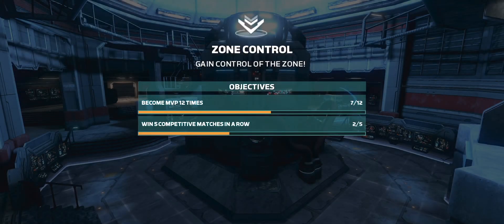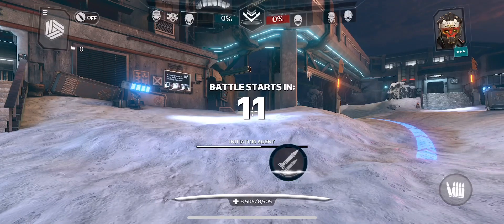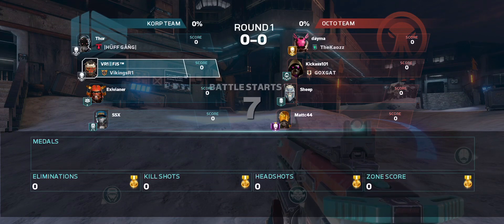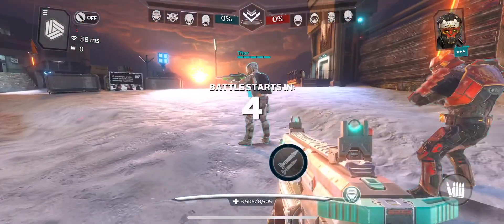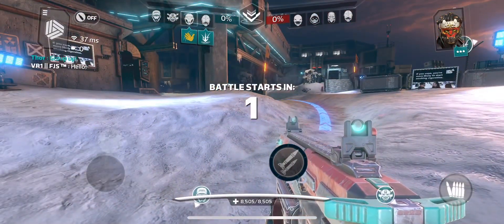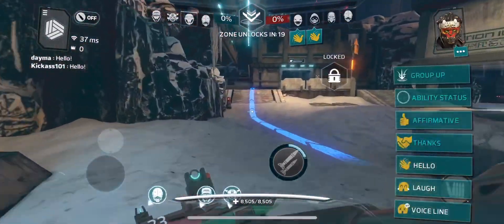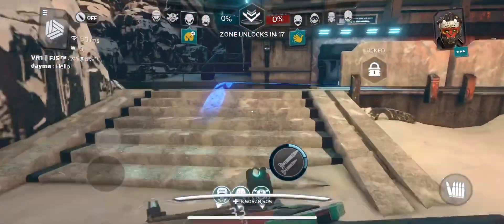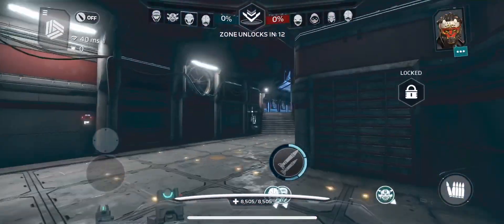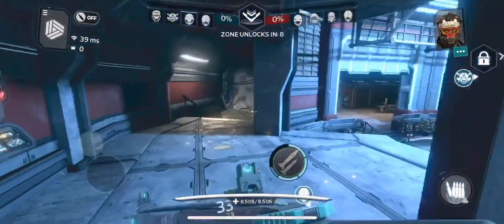Got some Modern Combat Versus action coming at you. It's competitive arena weekend and we have a 2v2 zone control on Black Rock. I got Monkey King Cub. Hopefully we can put on a show and deliver some good Cub gameplay. I really want to show you guys how incredible this agent is. Generator is not probably the greatest place to use Cub, but I'm going to give it a shot.